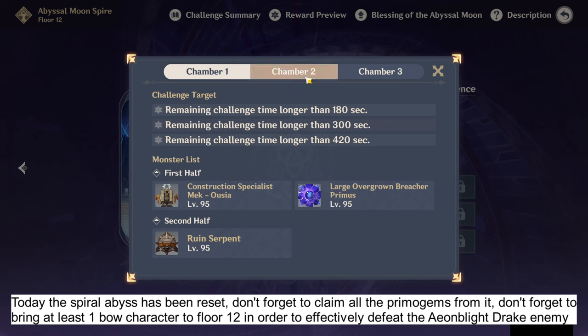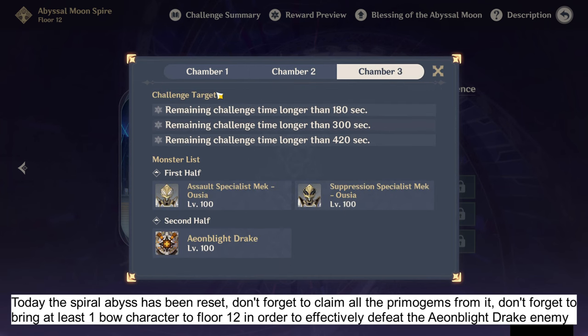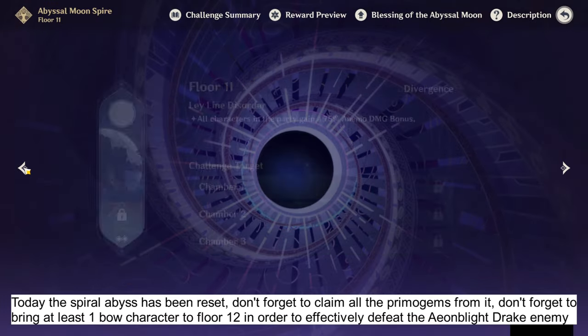Today the Spiral Abyss has been reset — don't forget to claim all the Primogems from it. Also, don't forget to bring at least one bow-wielding character to Floor 12 in order to effectively defeat the Ian Blight Drake enemy.